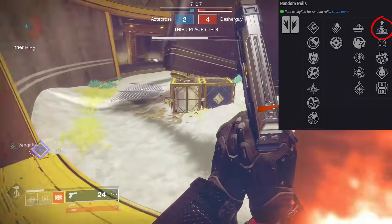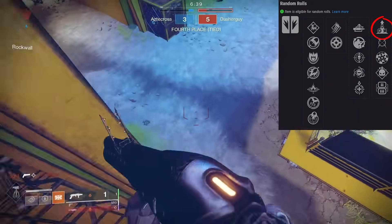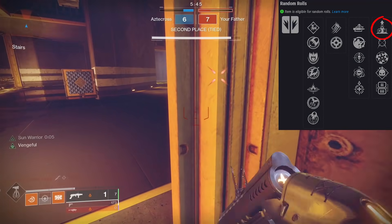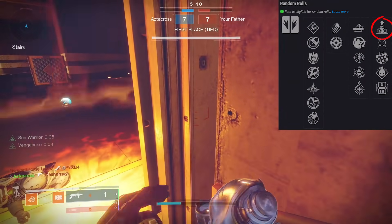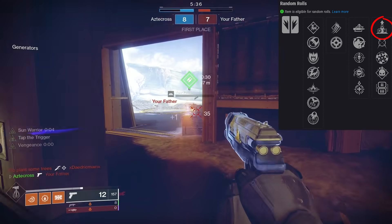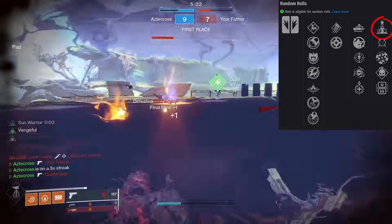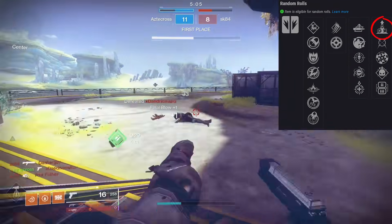I'm combining most of this gameplay with Thermite Grenades. The ability to throw down a Thermite Grenade and simultaneously shoot a wave of fire with this grenade launcher really sets things on fire. I would actually say shoot the grenade launcher first, let your Thermite Grenade roll out second - that way you can proc something like Sun Warrior with those sunspots. And every consecutive kill after that inside of PvP, that one-to-one ratio will continue to spawn sunspots.